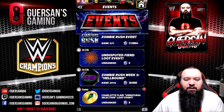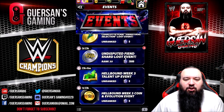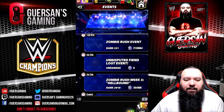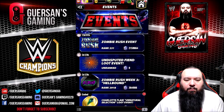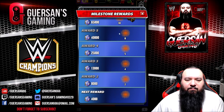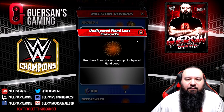There's either the Undisputed Fiend Loot Event, or the Undisputed Fiend Shard Loot Event. The one that is like fireworks — every time you spend cash, you get points. And when you hit Milestones up to 65,000, you get free pulls.